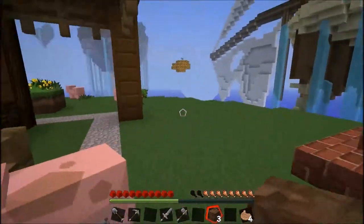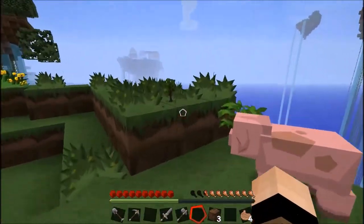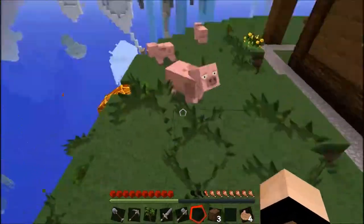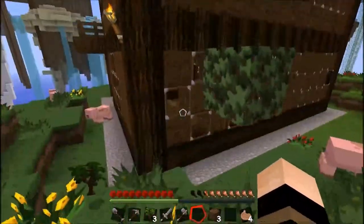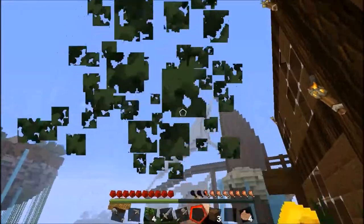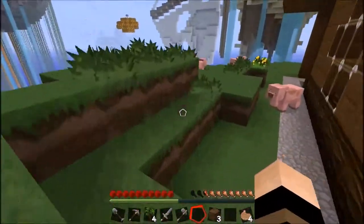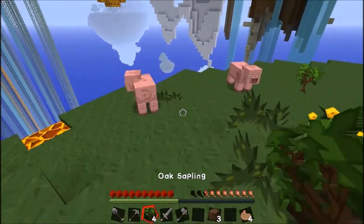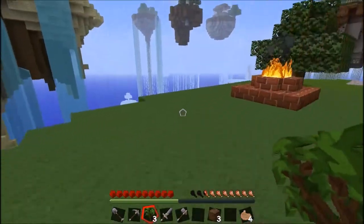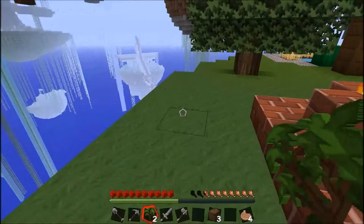Here we can get more saplings. A little bit more — there we go. There should be some around here. If I don't find any coal, I'm going to need to make some charcoal — should be no problem for a seasoned noob like myself.